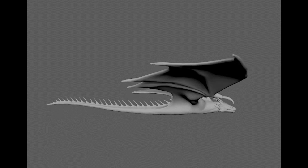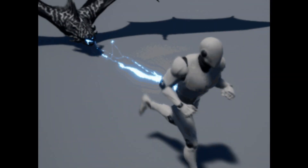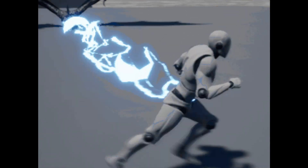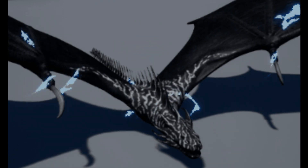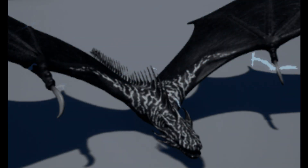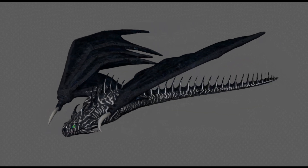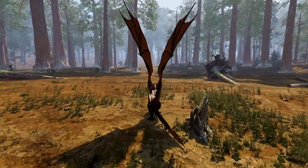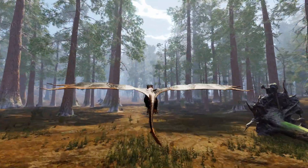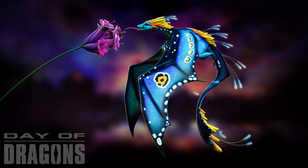Taking the 'Amp' in amphiptere to the most literal sense, the Blitz — which means lightning in German — has a lightning breath attack as well as a special electromagnetic pulse attack to stun other dragons for a short time. This can be used as an escape mechanism on the ground, giving the Blitz the extra time it needs to launch to the air with a leap not needing a running start, or in the air as a hunting aid to stun flying dragons and send them crashing to the ground.